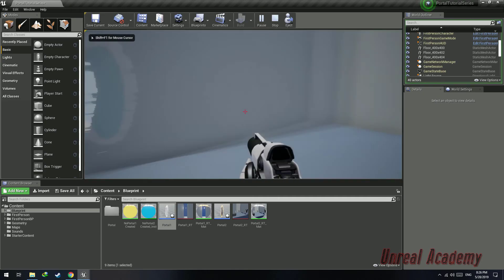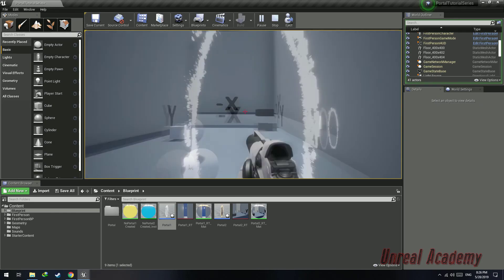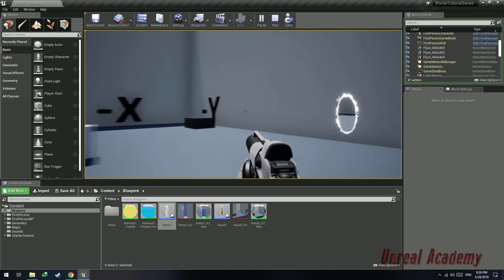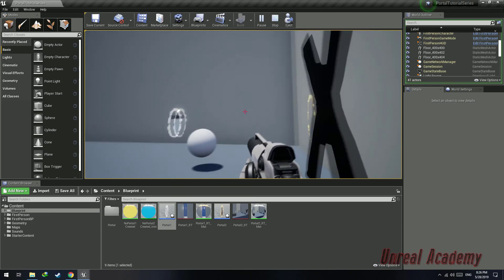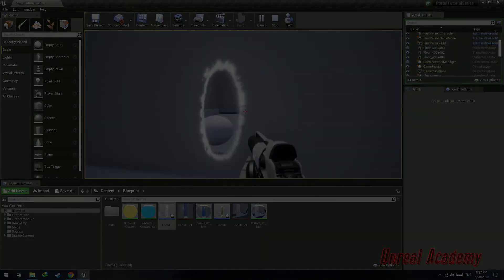In today's video, we were basically able to achieve setting the player's rotation according to the forward axis. In the next video, I'm going to be telling you how to fix the velocity issue — right now my forward velocity is in the negative y-axis and the player retains that velocity when teleported, causing sideways movement. I'll fix this by transferring the velocity into the forward vector of portal 2. I hope you guys liked my video — please like, share and subscribe for more. Thank you guys for your support, see you in my next video.